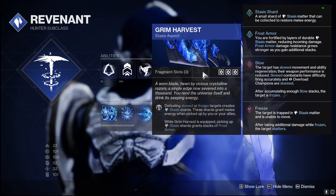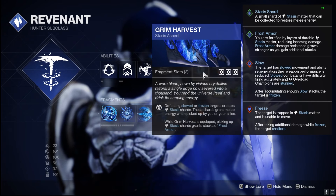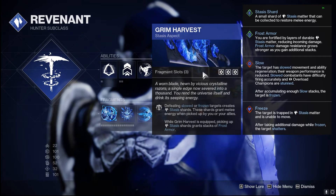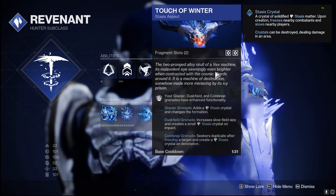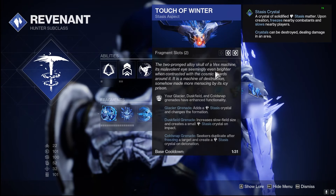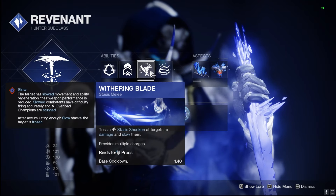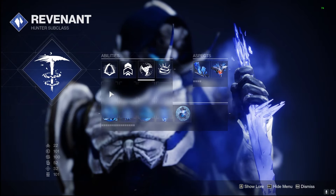Those Stasis Shards are going to grant us melee energy, so we're building heavy into Stasis Shards. We're also going to get Frost Armor with that, which is why we're getting Frost Armor so quickly and having it stack up to x8, x10 very fast because we're getting Stasis Shards everywhere. On top of that, Touch of Winter is going to cause our Dusk Field to have a larger AoE effect and create a small Stasis Crystal in the center, so we can use our Withering Blade to shatter it, proc the Fealty, and get those extra Withering Blades to go off.